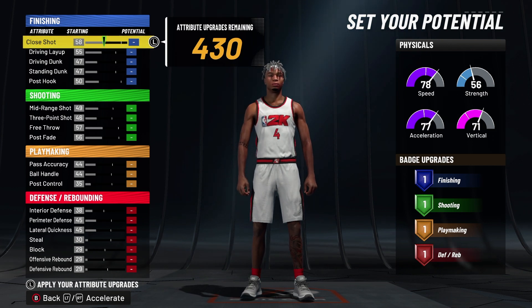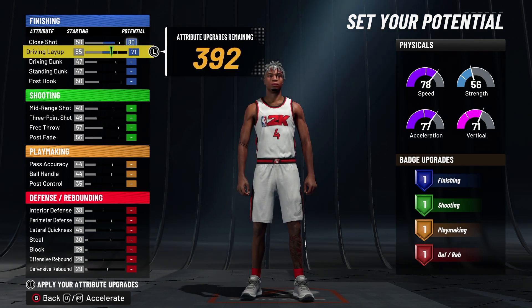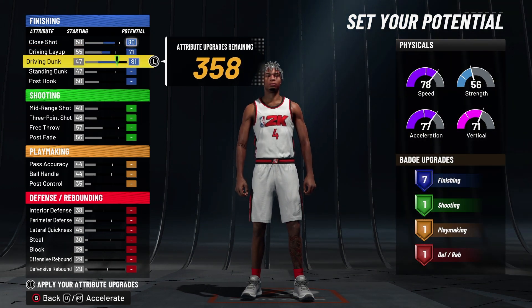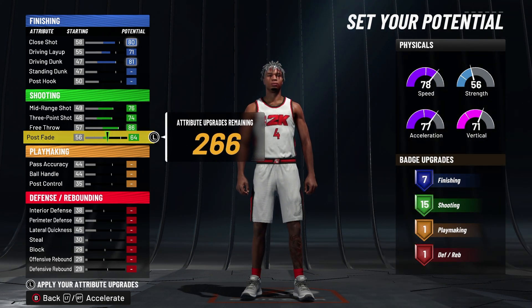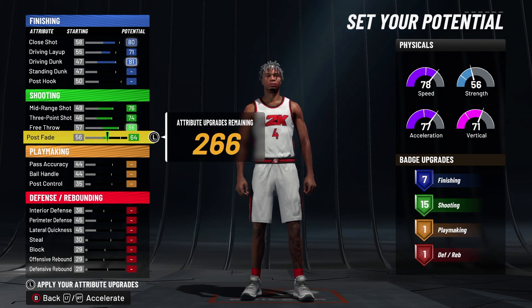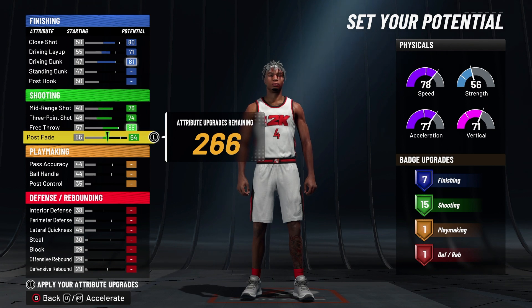Now for the attributes: take close shot up to around 80, mid-range to around 70-71, and max out that driving dunk — that's what we love. Max those first three out, then get the three-pointer as high as you can until you reach about 15 shooting badges. In my experience, that's all the badges I need to be cold at the game. Those extra shooting badges aren't really necessary.